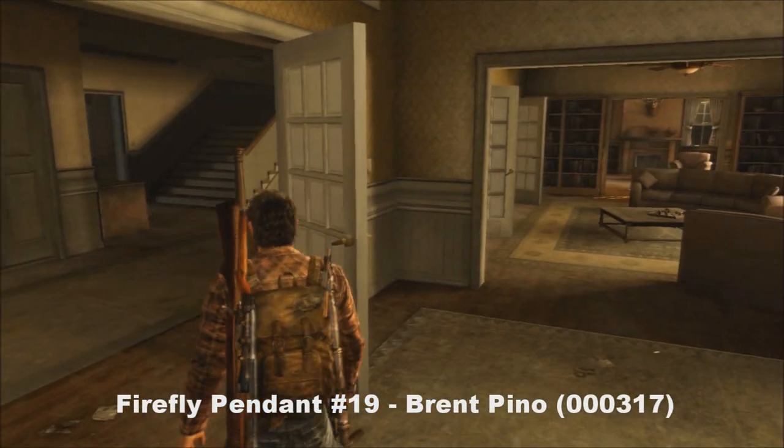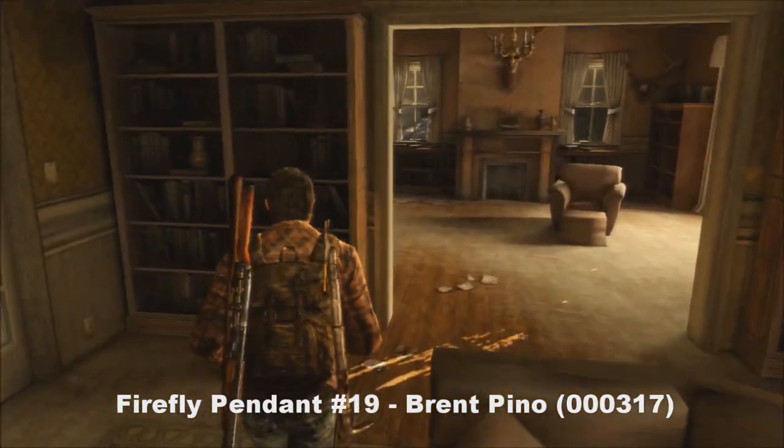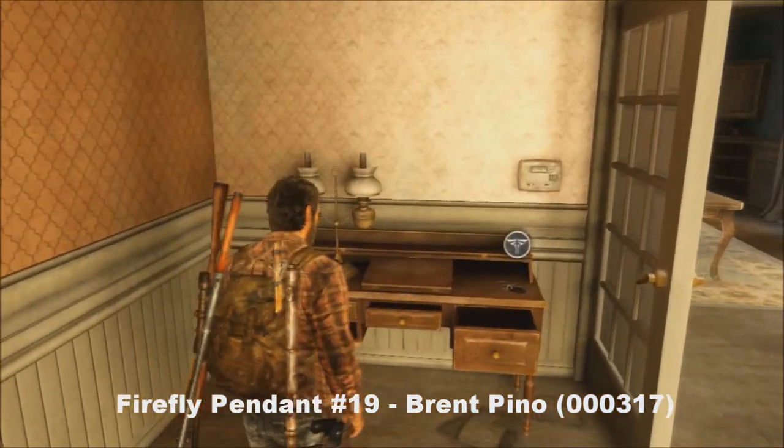Number nineteen is going to be at the farmhouse, and it's a simple one to get. Just go up to the right here, and in the end room is going to be another pendant.